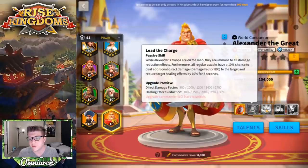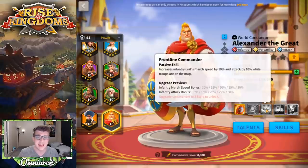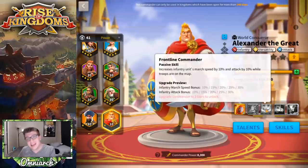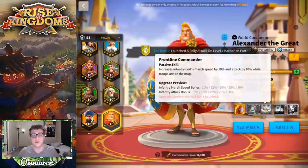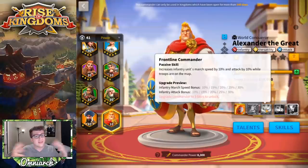His third skill increases infantry units' march speed by 10% at level one, up to 30% at level five, and increases infantry attack by 30% while on the map. 30% infantry attack stats is insane. On top of that, he'll be really fast in the open fields. It's worth noting this doesn't work in flags — if you're defending your city with him on garrison or a flag, it won't work. This only works when he's out on the map in the open fields.